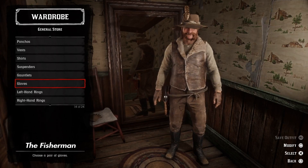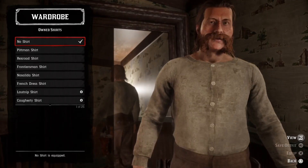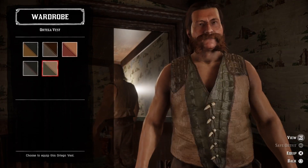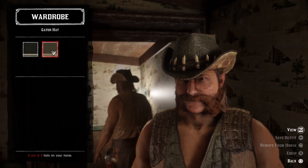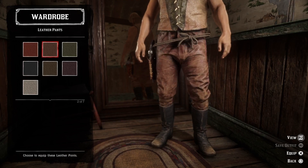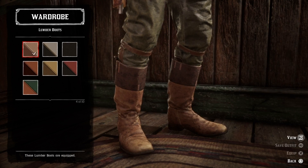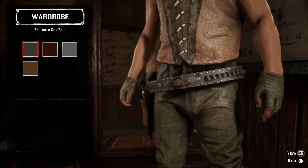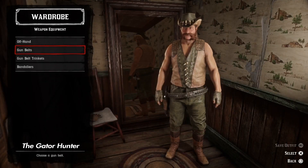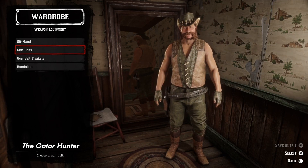Let's do an outfit for all you gator hunters out there in the bayou. We'll start by taking off the shirt and adding a green and brown Ortega vest and the green gator hat. Then a pair of green leather pants, some brown lumber boots, the green rifleman gloves, and the grey explorer gun belt. And here we have the gator hunter — I think this outfit looks rather masculine.